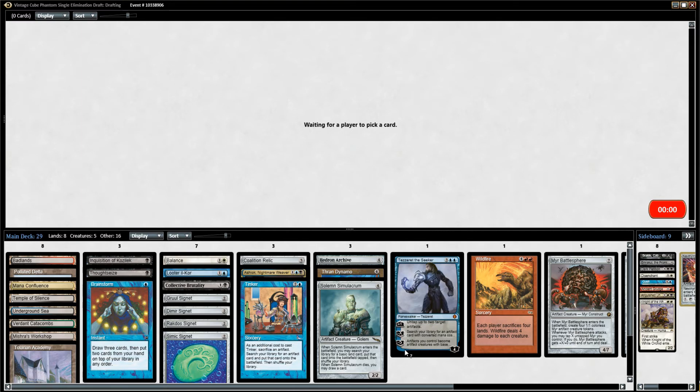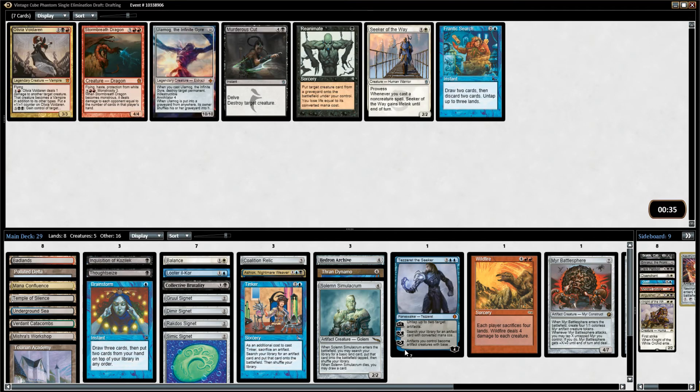We might be able to get to a point where we've got Ashiok or Tezzeret and we just want to protect them. We have a couple of decent Planeswalkers. Frantic Search, Ulamog, Murderous Cut — Murderous Cut's pretty good removal for us, honestly. And it does look like we're playing Black — we're mostly Grixis, maybe splashing the Balance. I'm going to try and Splash Balance. Should be good.